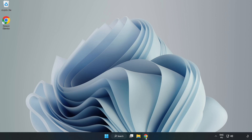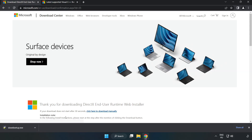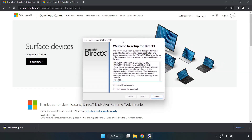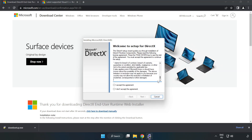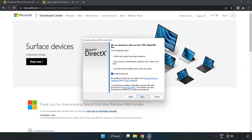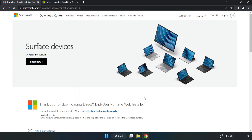Open your internet browser and go to the website — link in the description. Click Download and install the downloaded file. Click I accept the agreement and click Next. Uncheck Install the Bing Bar and click Next. Installation complete — click Finish. Close the DirectX website.